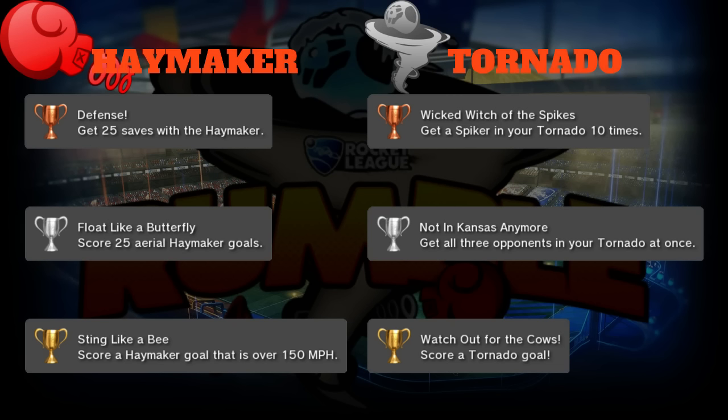Gold is 'Sting Like a Bee': score a Haymaker goal over 150 miles per hour. One really good use for Haymaker is when you power-hit the ball and immediately use the Haymaker right after - it gets a ton of power, you can probably hit about 200 miles per hour. It's kind of like a power hitter but one-time use. A good tip: hit the ball then right after hit Haymaker and it goes really far.